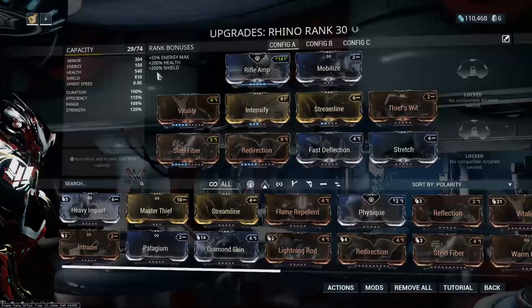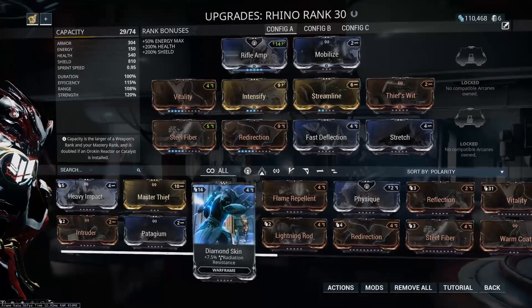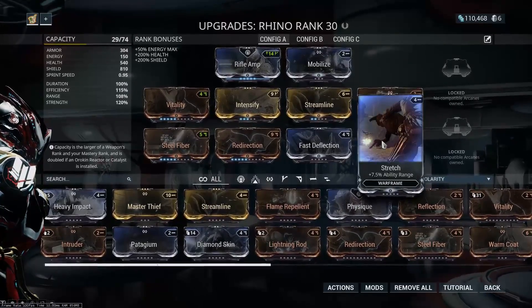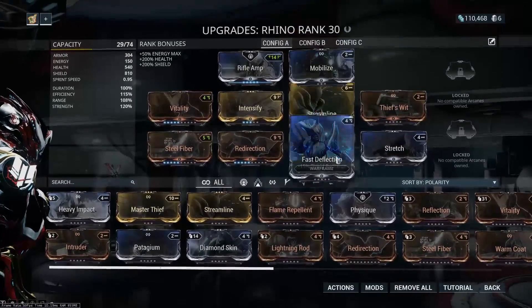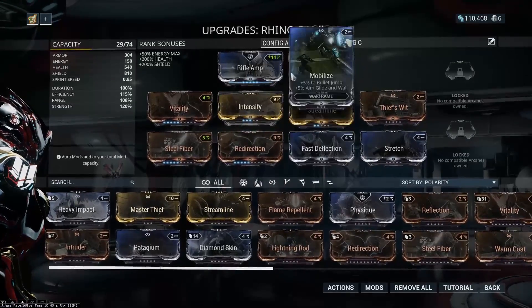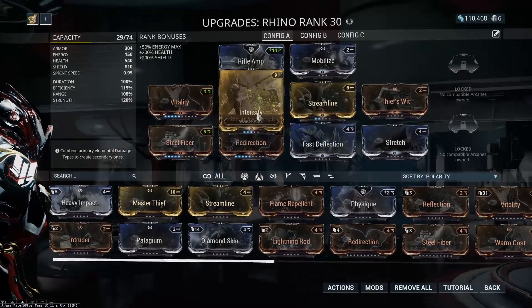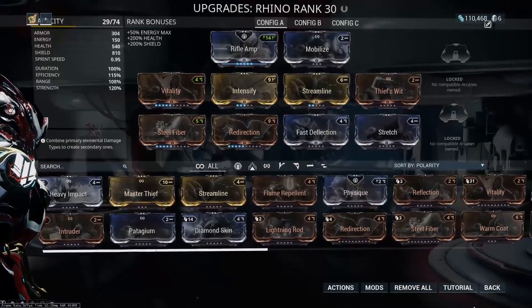I did change around our builds a little bit. We have a basic Rhino build — I just slapped in Stretch and Mobilize because I had them. There are definitely better options out there and this build is definitely not complete. As we get more mods, we'll throw in better stuff.